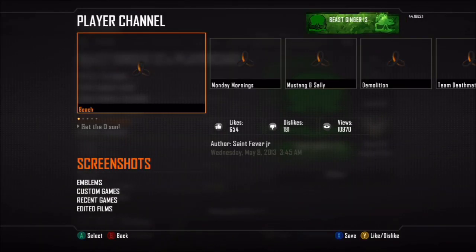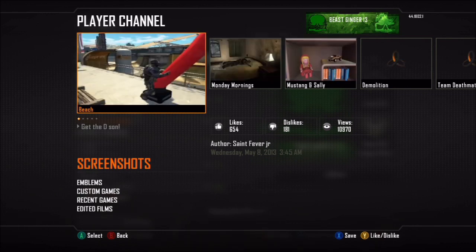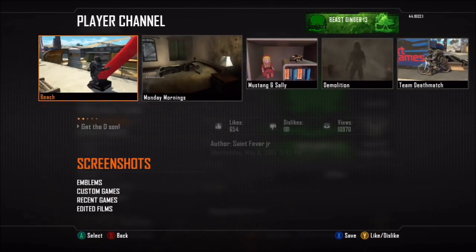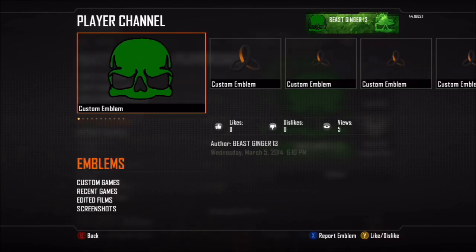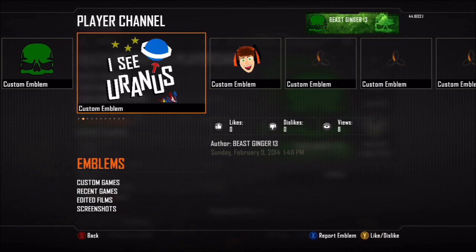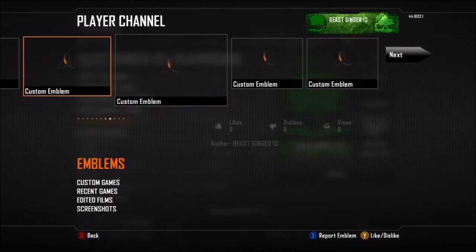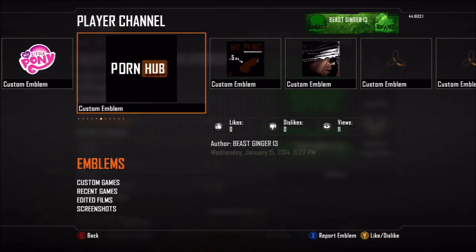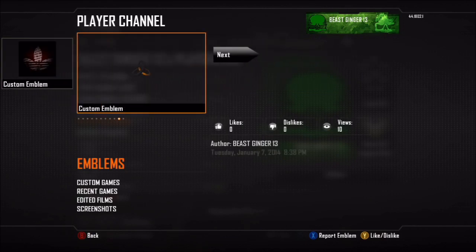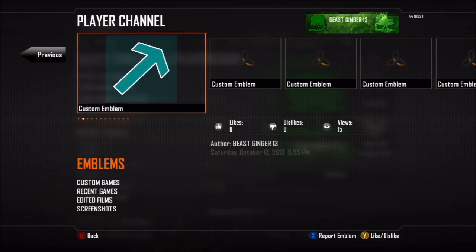One thing you have to have — or one thing the other person has to have — whenever you take their emblem is they need to have at least one screenshot. Here's all mine, like I see Rain, Eat Healthy, Scumpy and stuff like that. Anyway, just go to your person and make sure they have a screenshot. It just needs one.